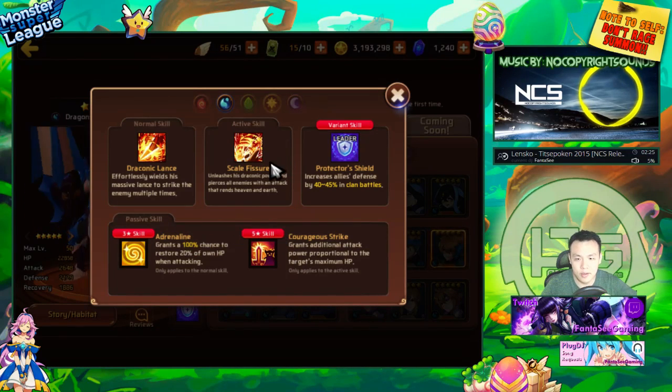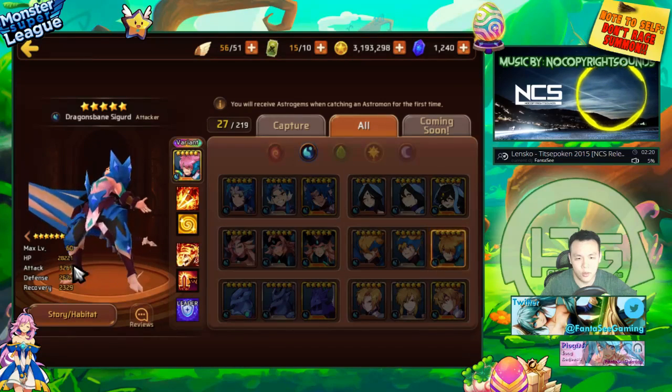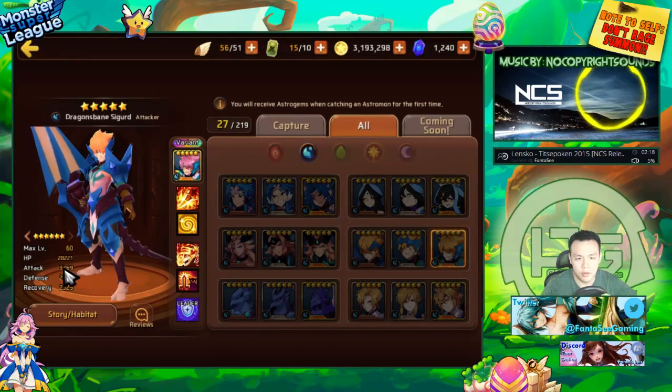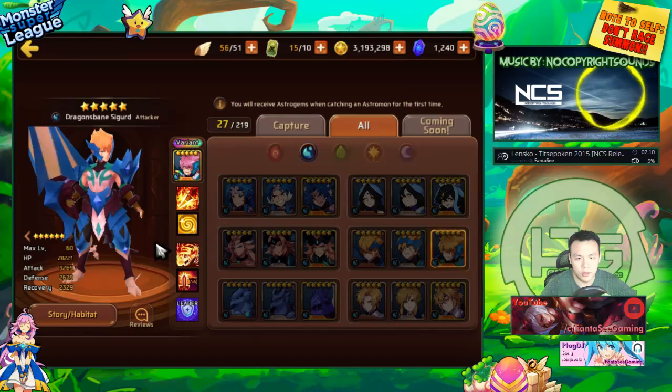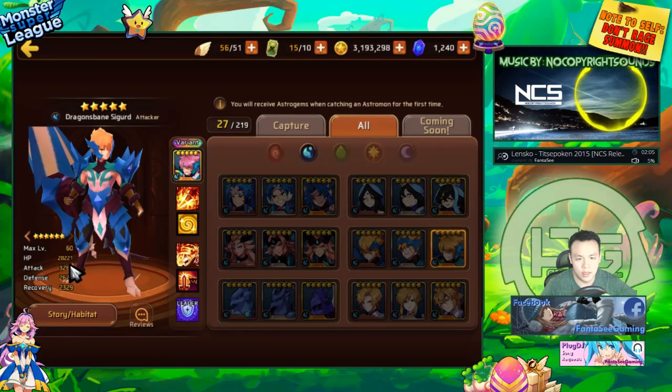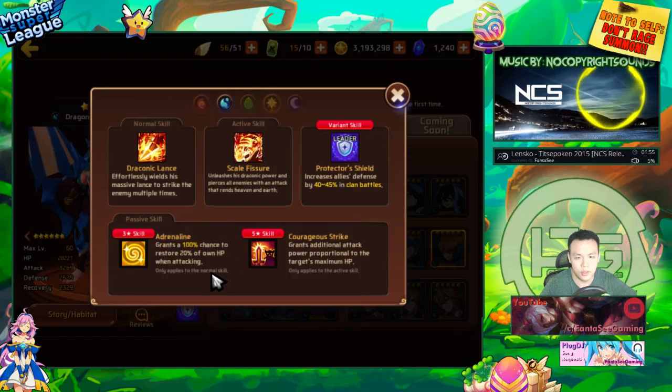Water Sygfried is basically the same as Wood Garuda but water element. Most of his stat distribution went into attack, which is nice, though you don't want HP and defense too low. The stat distribution on courageous strike monsters is actually pretty balanced overall. With adrenaline, the more HP he has the more he heals. He's just a good clan battle monster.